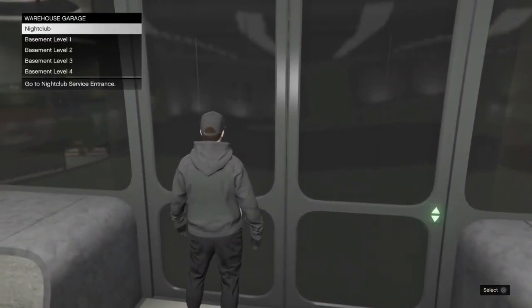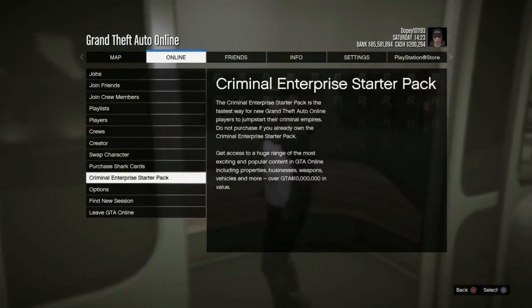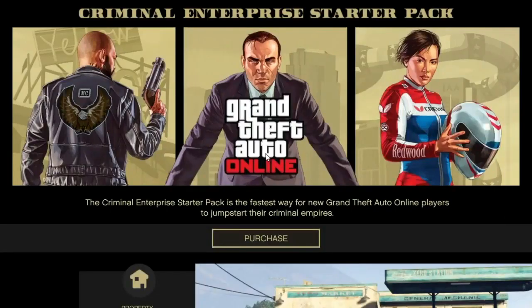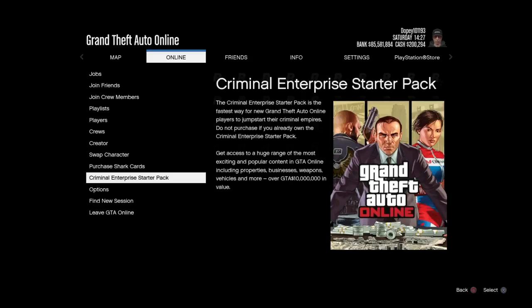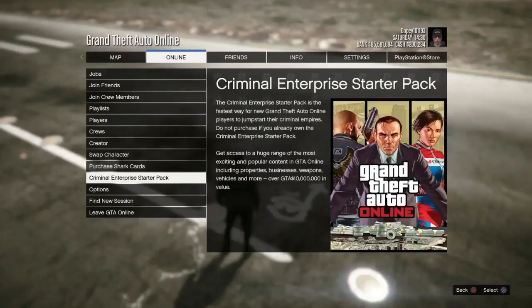You will spawn in where it's kind of all messed up. Go to your elevator, accept the elevator, and hit pause — it should bring you into the pause menu while you're going into the elevator. Once you see that, go to Criminal Enterprise Starter Pack, then go back into GTA 5 Online Recent Activity and deny the alert. You'll spawn at the airport just like that.